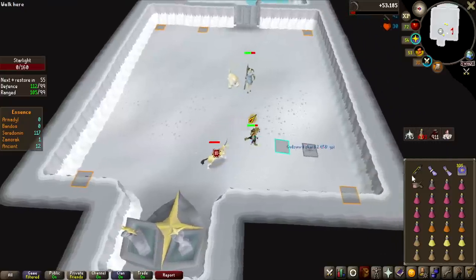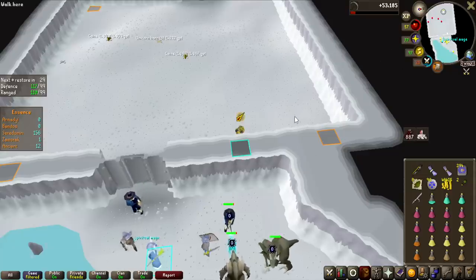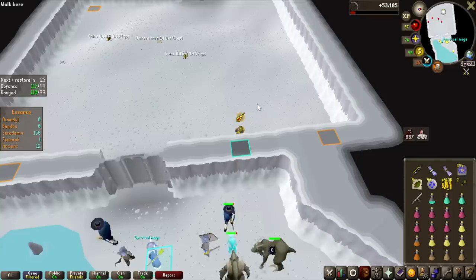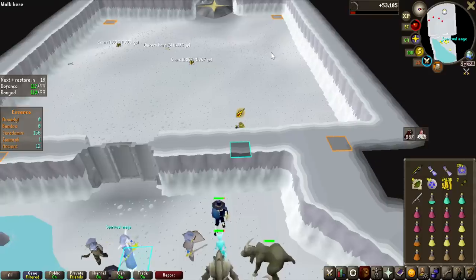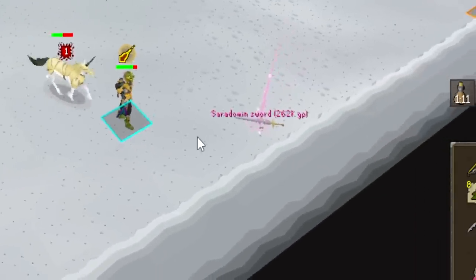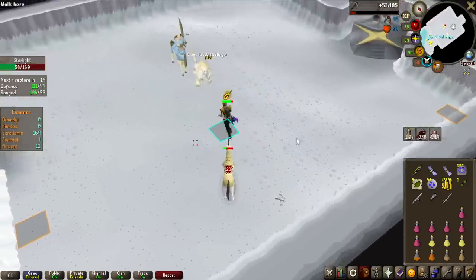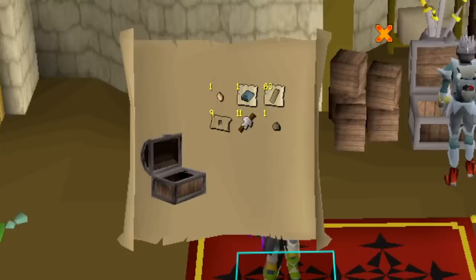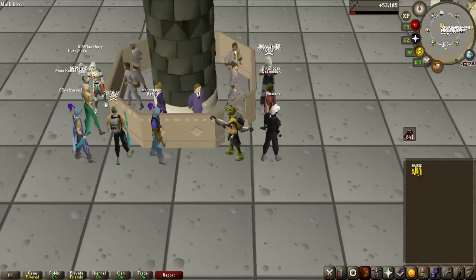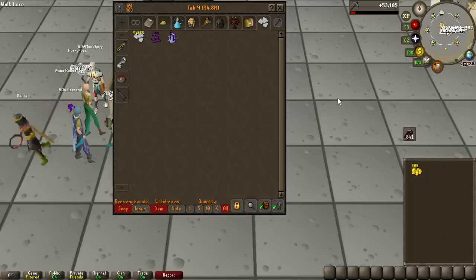Godsword Shard 2 - it's better than a Saradomin's Light in terms of value, but only 150k. We just hit 100kc and we haven't got any uniques at all. I'm going to stay here a bit longer because I've got about an hour left. A Saradomin's Sword - 262k, I'll take it! We had one Elite from that grind as well, and it was pretty bad as usual. We made 1.6 million GP from Zilyana, and if we put everything in from TOA and Zilyana, we made only 6.4 million today.